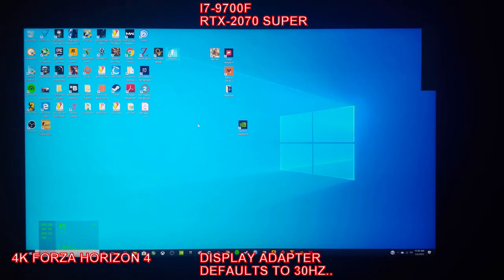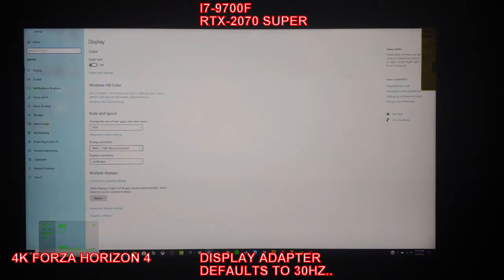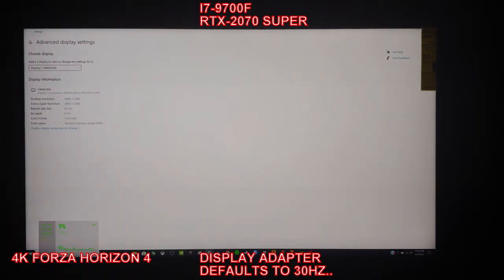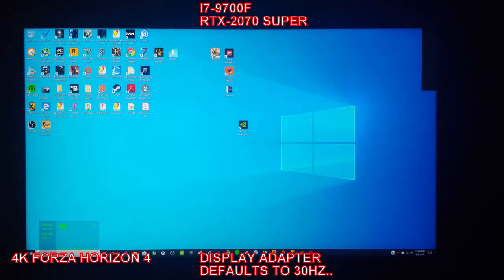One thing we have to change quite often: under Display, Advanced Display Settings, then Display Adapter Properties — a lot of times this wants to default to 30Hz. So I've changed it to 60Hz. We'll see if that improves anything.